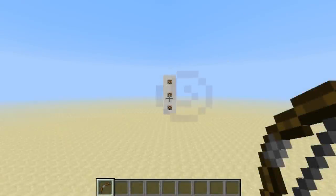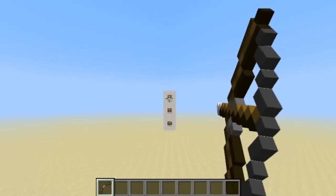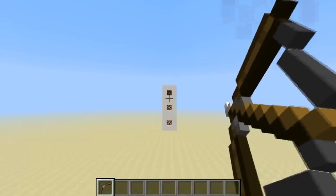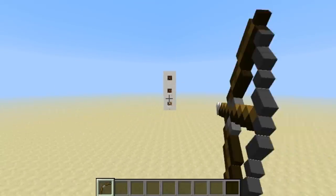Hello guys, here's One Miners, and today I am in my test world with another video. Today I have something pretty cool — it's like a bowman game. What you have to do is aim for these lamps; you can see they turn off when I hit them.